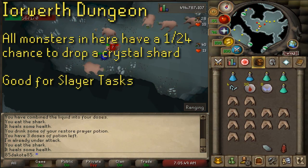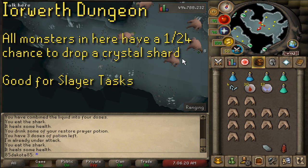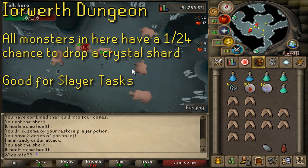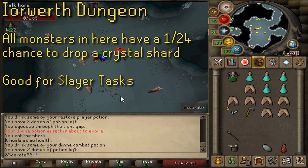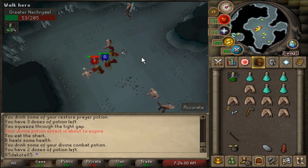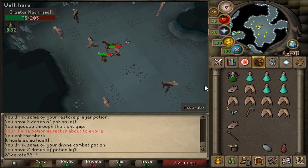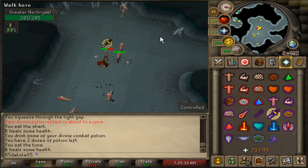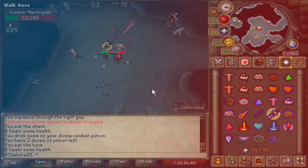Fighting monsters in the Iorwerth Dungeon gives a chance to drop some crystal shards. Each monster in this cave has a 1 in 24 chance to drop the shards, which means that grinding out weak monsters tends to lead to more shards per hour. Even fighting moss giants here at max DPS you're still not really breaking 10 shards an hour. For this reason I don't suggest using these slayer caves to just grind out crystal shards — you don't have to be on task to fight monsters here, but I would stick to fighting these monsters when you're on a slayer task. It's going to make the kills a lot faster and you get the added benefit of superior slayer monsters, which are guaranteed to drop a crystal shard in this cave.